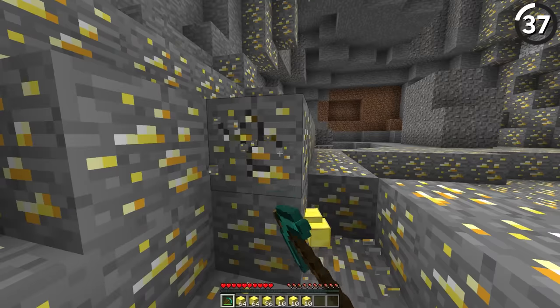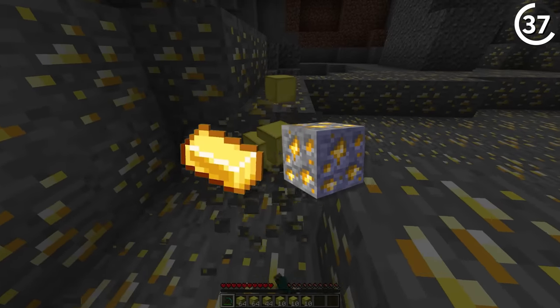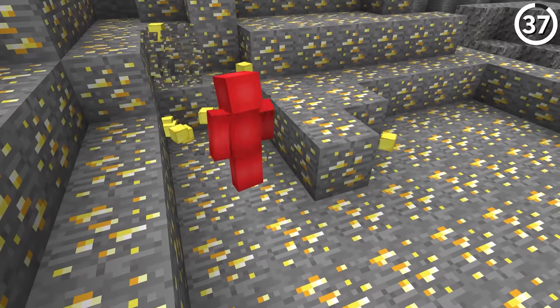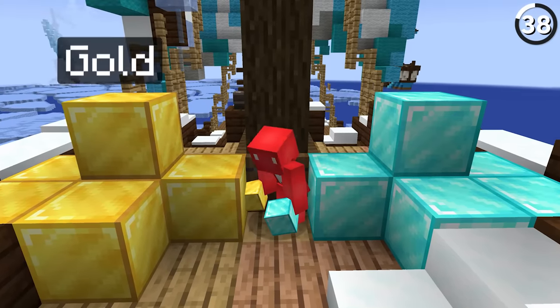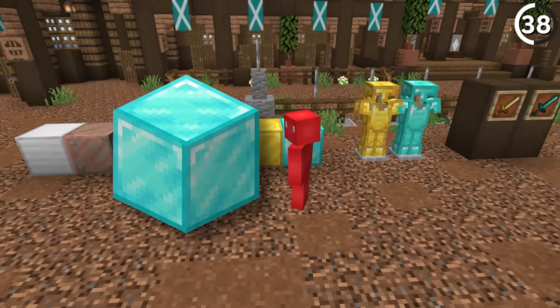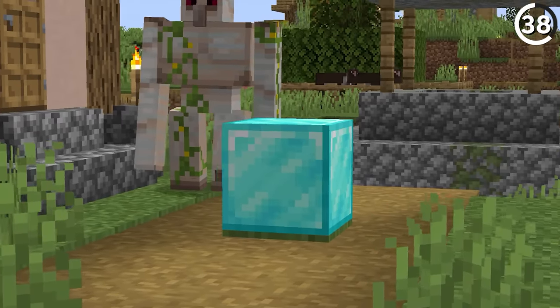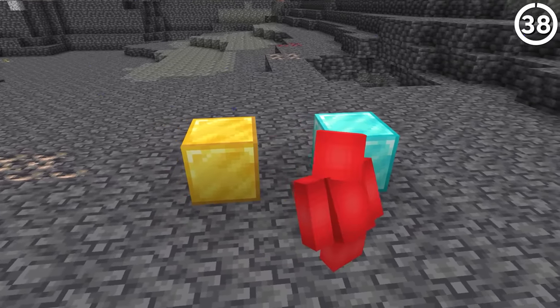Back in the survival test for Java Edition, mining gold ore would drop 1–3 gold blocks instead of gold ingots or the ore itself. And if only it still worked that way. Here's the real question: which came first, gold or diamond? Not only did gold come first, but the diamond block's texture is just the same as the block of gold but with a bluish tint — and that's true of both the old programmer art and the new textures from 1.14's texture update.